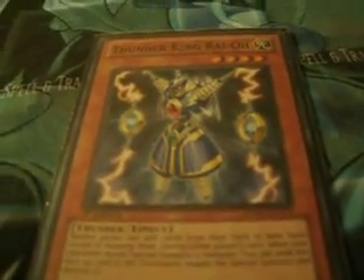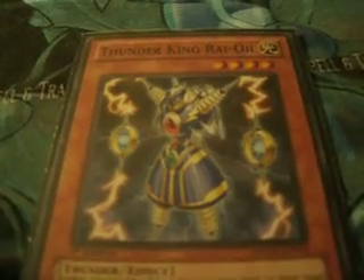We run Thunder King Rai-Oh — pretty self-explanatory. Good beater and a good way to stop people from searching their deck for cards. Good against Geargia, good against Blackwings, and good against Evilswarms in the sense that it stops their Ophion from searching.